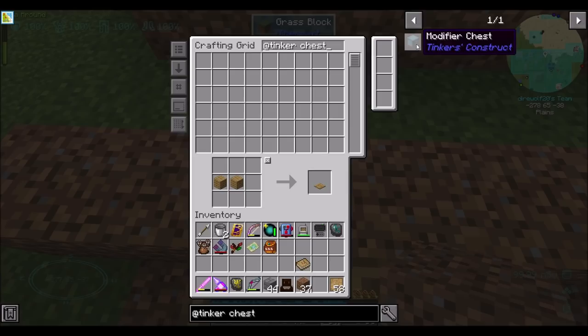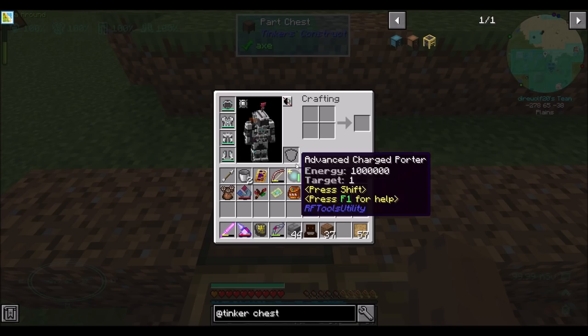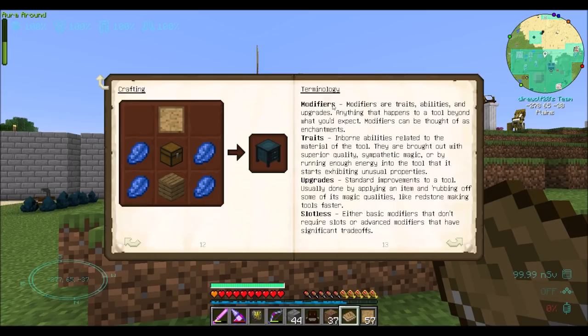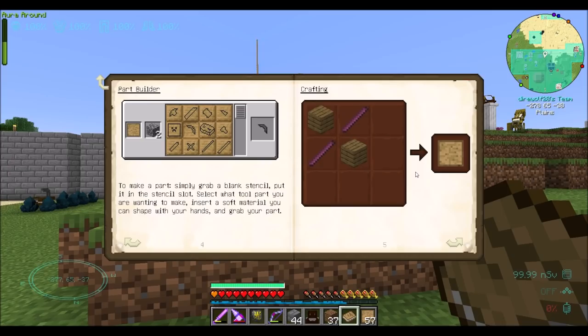There's also storage chests for storing parts and modifiers. I'm not quite sure what a modifier is — that was in the book, I think. So if I do that — yeah, that adds in here. So I think those are all the blocks you need. Modifiers are like enchantments — that's neat. Definitely a little bit different.